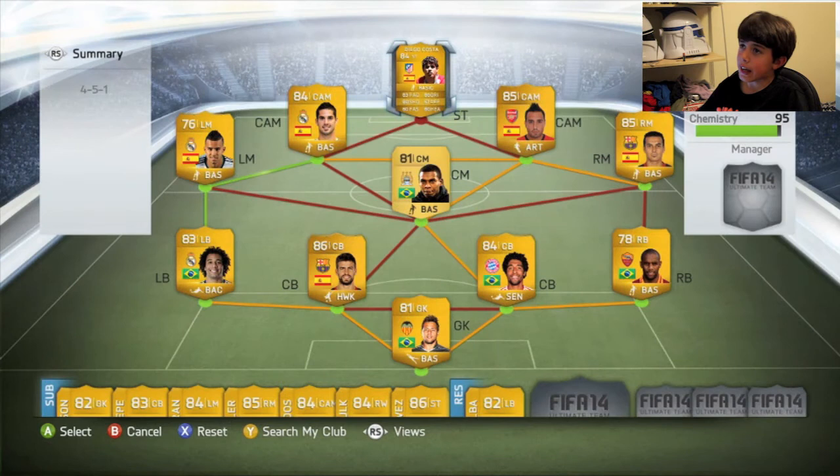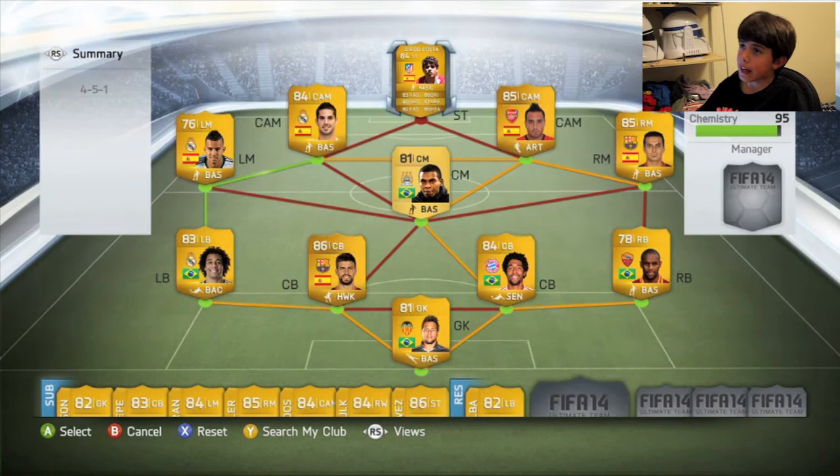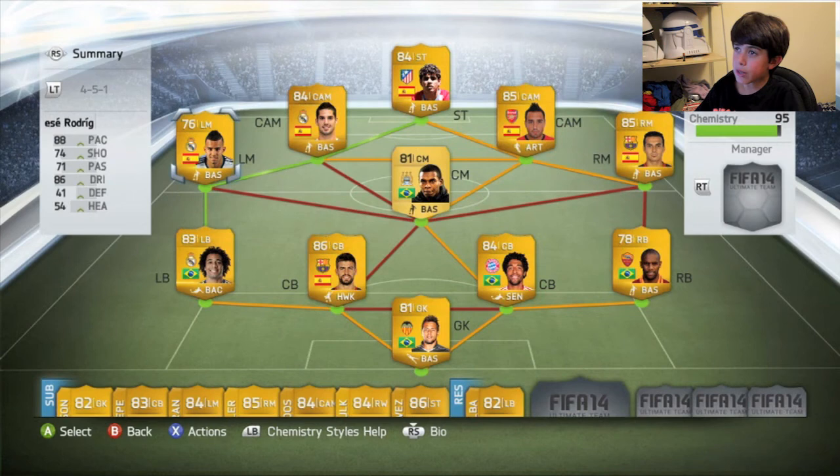And then the main man up front — we are going to have Diego Costa. He is a brilliant finisher. He scored a hat-trick for me in the last game I played with them. 83 pace, 80 dribbling, 80 shooting, 80 heading — brilliant. Only 2,000 coins, 84 rated. He's got high-high work rates. He's scored 17 goals in 18 games at my club and made 4 assists. 3-star skill moves and 3-star weak foot. Very, very good player.